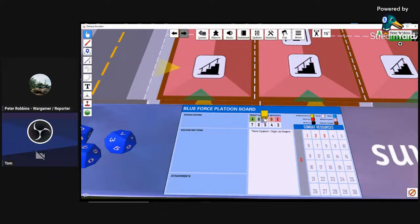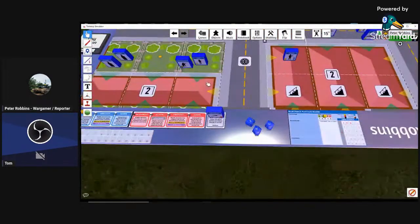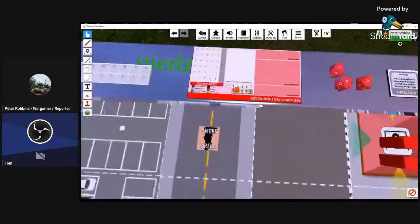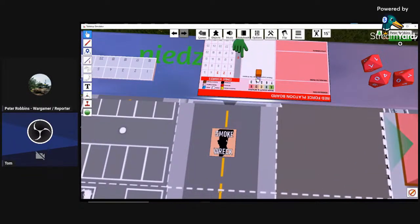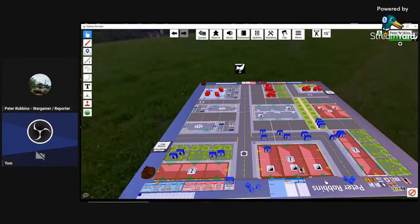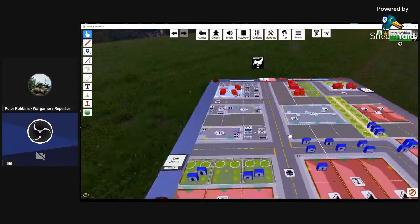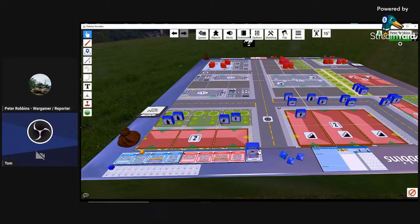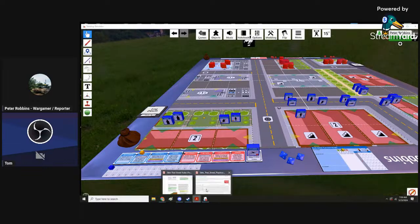For troop quality: this is a British rifle platoon 2020s, given a C rating. I would personally probably give them better, but that's the scenario setting. This Russian 2020s force is given a D rating. That number is used later in the rules — mainly for rallying, and I think one or two other quality check situations.